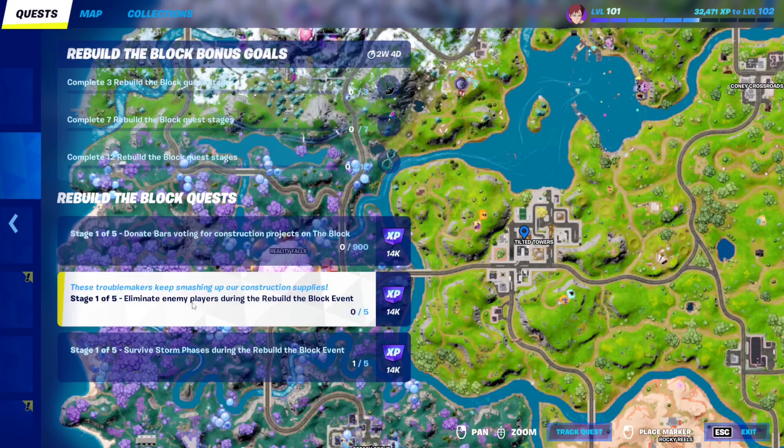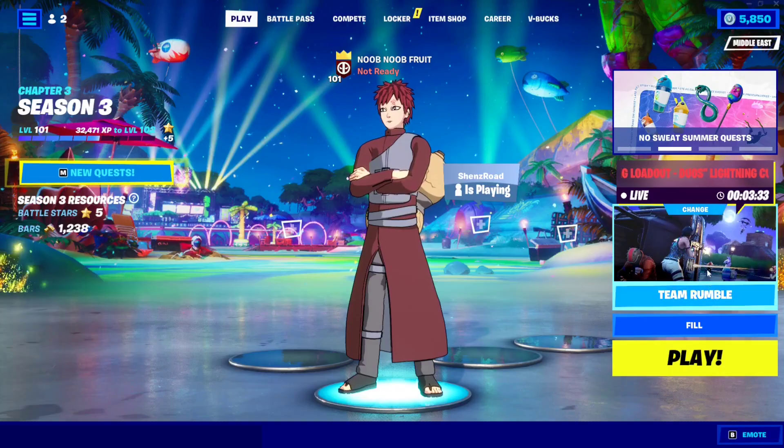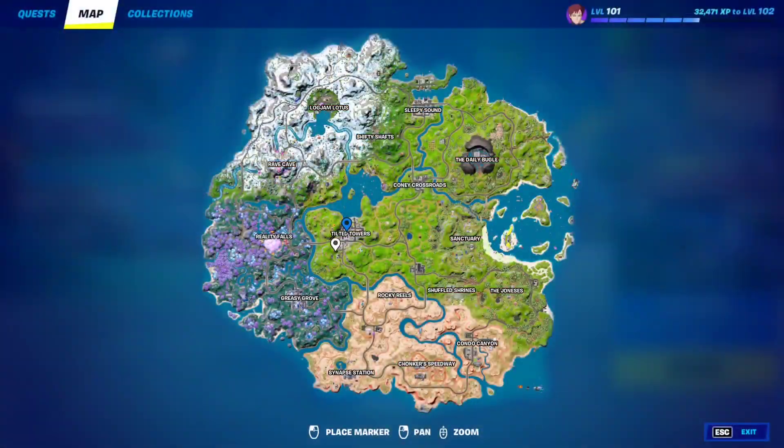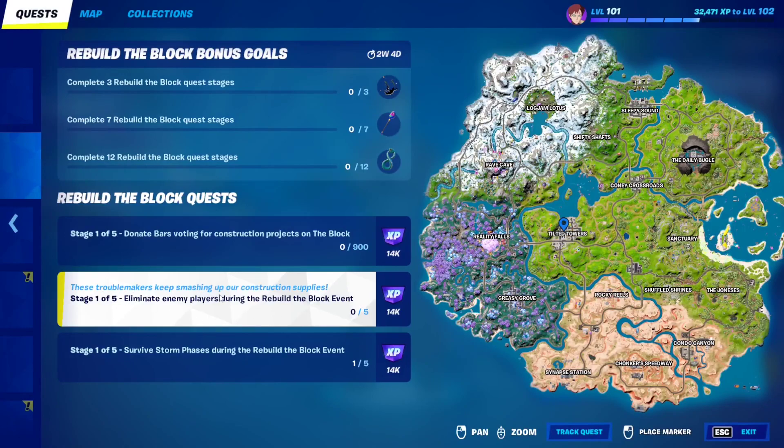For the second quest, you need to eliminate enemy players during the Rebuild the Block event. The event has started, so just jump into Team Rumble mode and keep eliminating players until you hit 80 eliminations. Once you get 80 eliminations, you complete all of the stages — that's 10 stages completed.